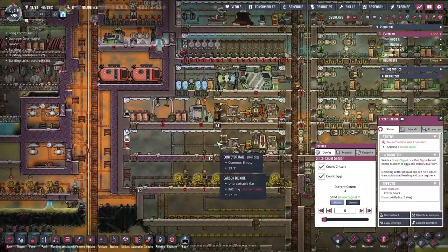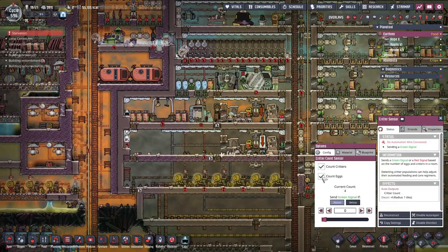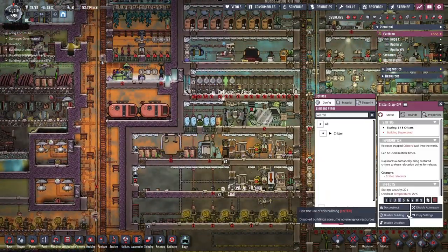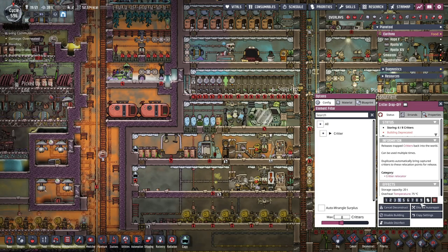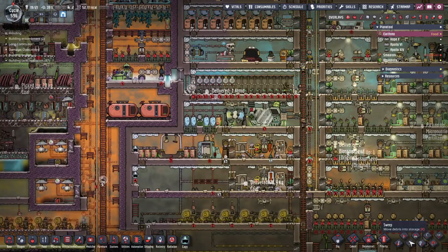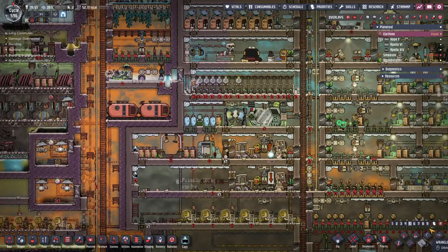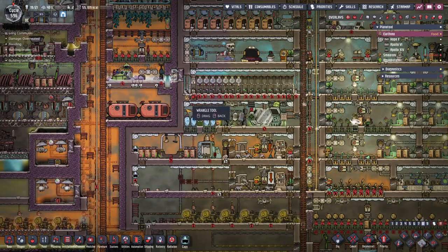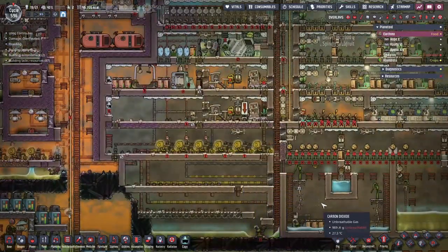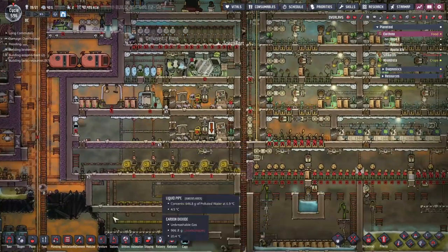Let's see how many dupes and current critters we have in here. I did see the comment that because of the update I need to deconstruct this and rebuild it so it'll work. We can go ahead and capture those critters and get them delivered.